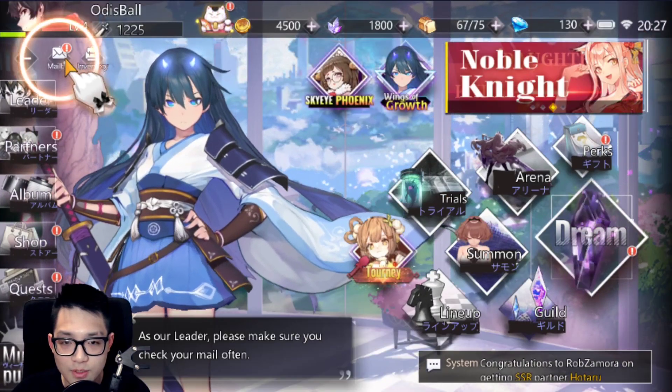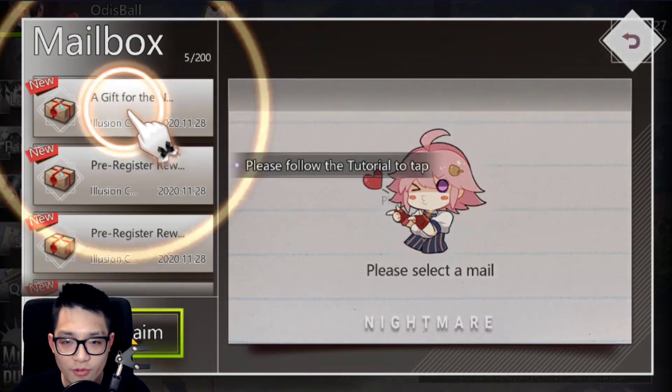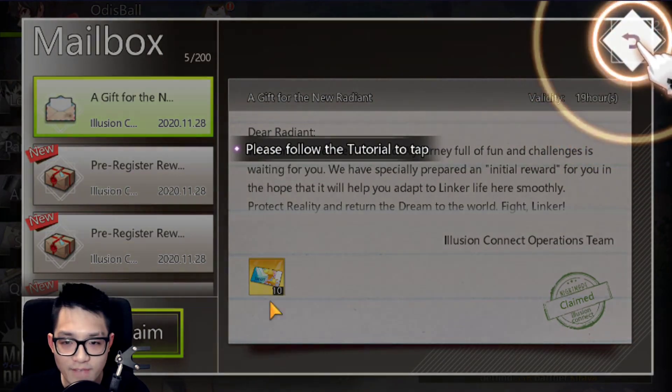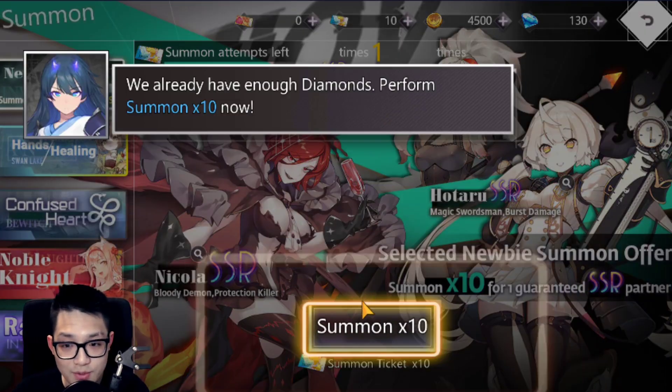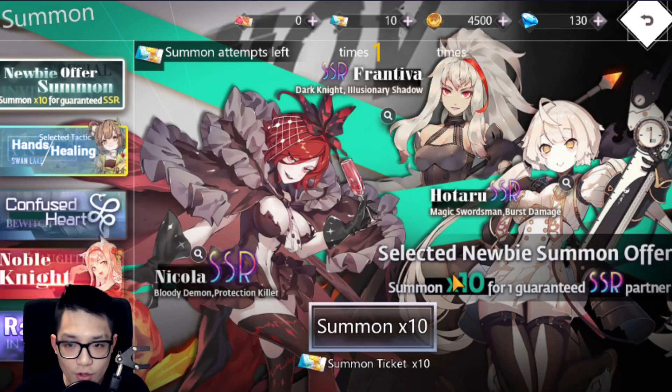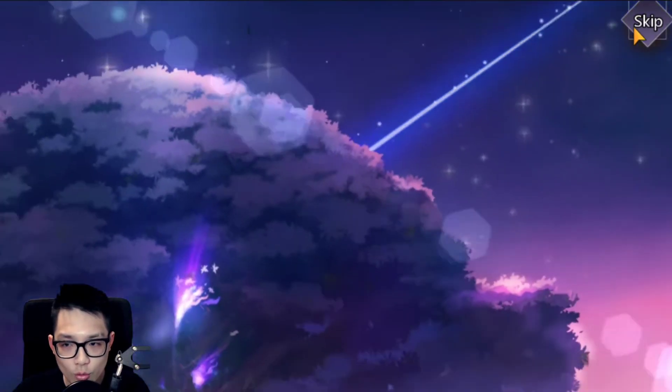We go to the mailbox and fast-claim our rewards. This is the part where you're guaranteed a 5-star SSR unit — I keep saying 5-star because I play Summoners War. You're guaranteed an SSR unit in your first 10 summons. This is a one-time thing and this is where you want to pull your Miyuki.